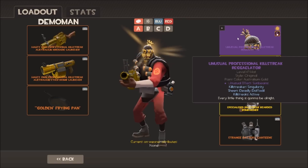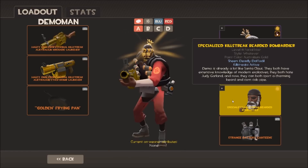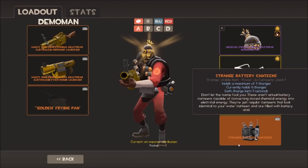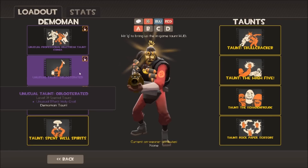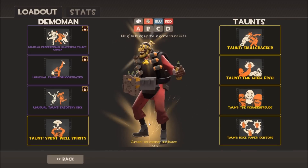Onto the cosmetics: another Singularity Deadly Daffodil killstreaker on my Regulator with Sunbeams. I used to have a green energy Regulator with a green loadout, but when the Australiums came in I switched to a golden loadout. I've got my Dangerous Duo painted Australium with a specialized killstreak. And my Bearded Bombardier also painted gold - super gold. To top it all off, I've got my Oblooterated taunt with the Holy Grail effect, so he gets something shining out from behind too.